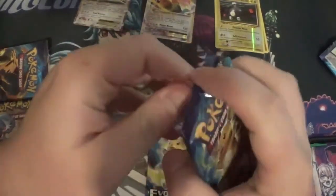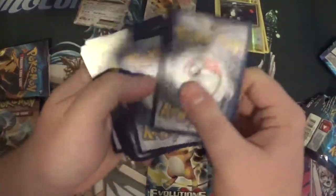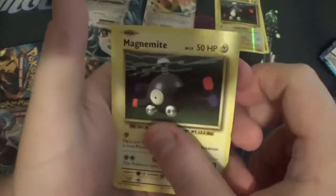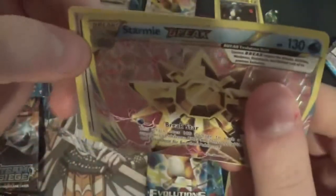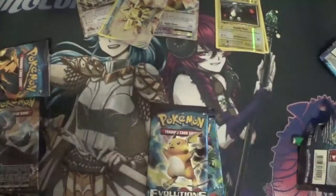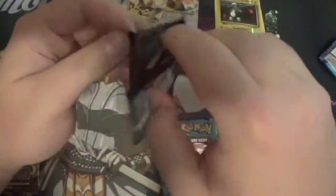Next Evolutions pack. Code card off, one two three to the front. Pokédex, Haunter, Energy Retrieval, Charmander, Magnemite, blue energy, Growlithe, Machop — and a Farfetch'd BREAK. No holo, but we did get a BREAK, which is still a very good pull from this set. Do you guys remember BREAK cards? I remember — they kind of sucked in my opinion.